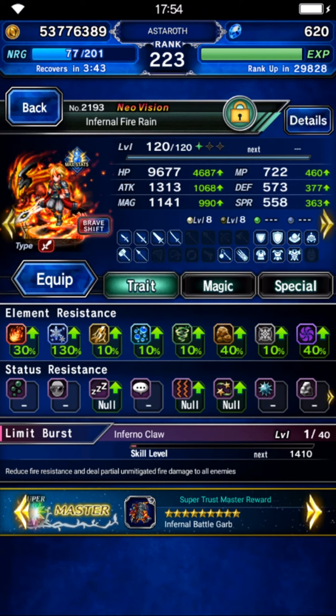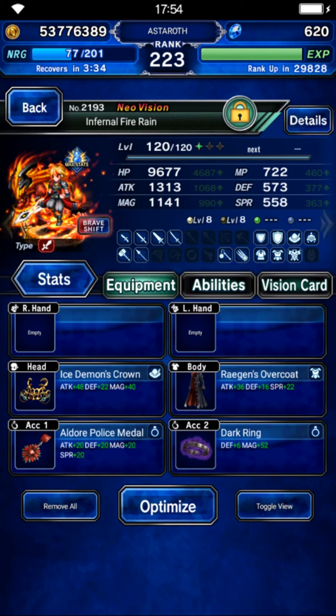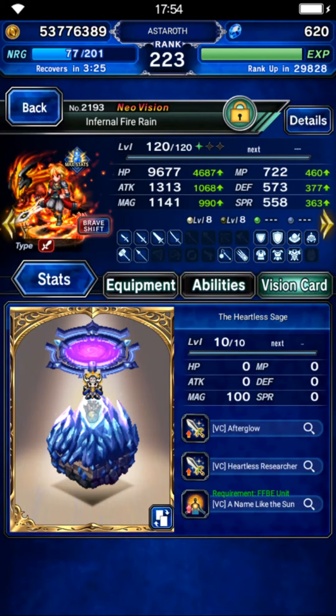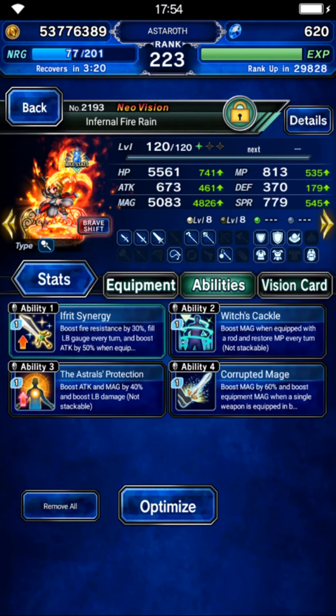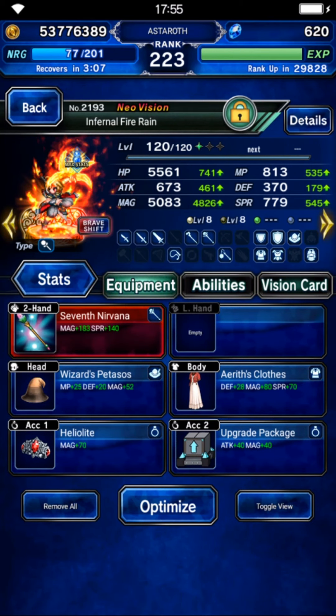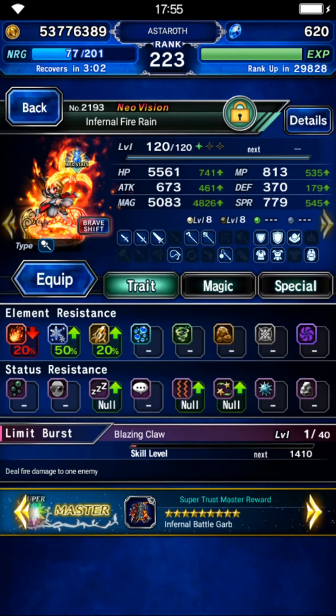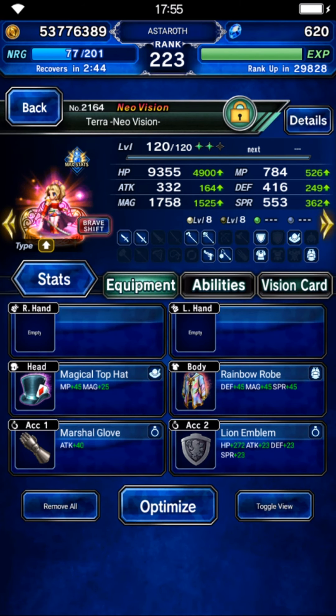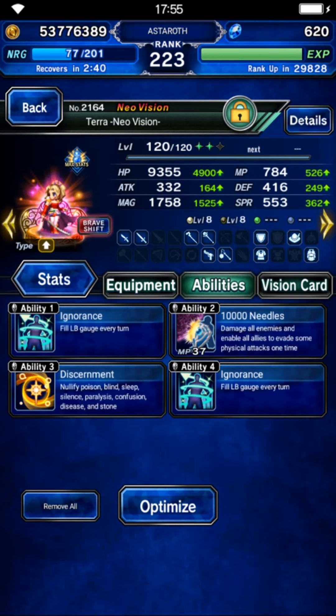Infernal Rain is going to be an LB chainer and summon every field. On his normal form, give him only four Behemoth synergy - this guarantees you can summon on turn 2. On his brave form, gear him like Terra: magic, evoke damage, evoke magic, and limit burst damage. He's quite hard to gear because it feels like he has zero magic, so you need to give him magic. Terra has around 200 magic so she's easier to gear. For Terra, she will be everything in this fight - a support safety net. On her normal form, give her Lion Emblem, which can provide fire crystal.